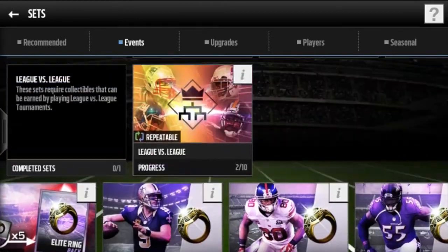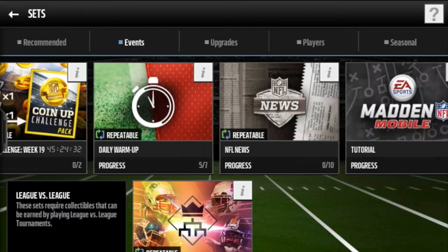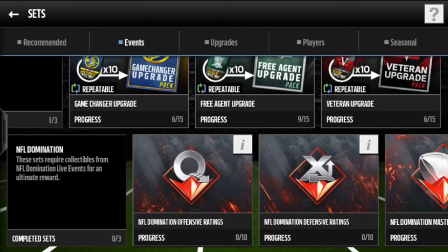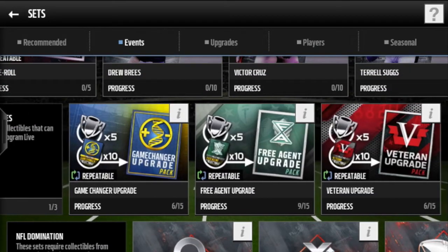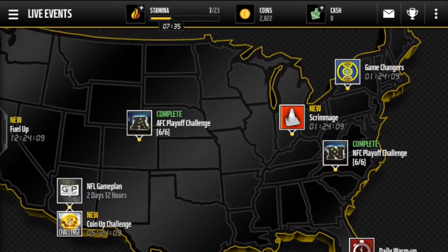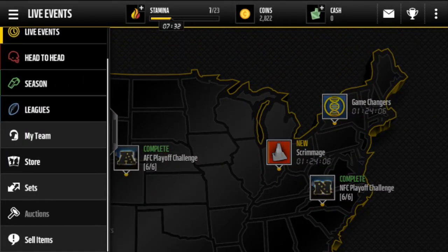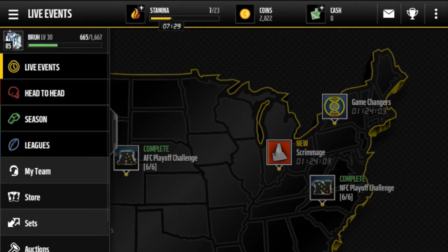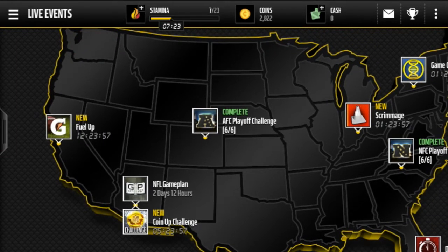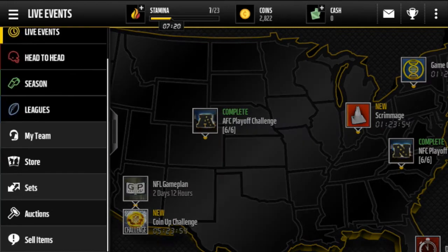My favorites are just in here — daily warm-up, game plan — two great ones in the live events. All you've got to do is play a live event. I go into daily warm-up and scrimmage and get those collectibles. You can put in the game changer, free agent, and veteran upgrades. You guys always want to do those game changers and use all your stamina. There's also a fuel-up today, which means you can refill your stamina and do it again to get those good game changer players.